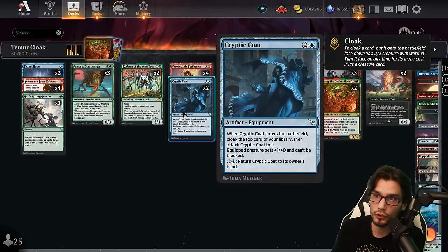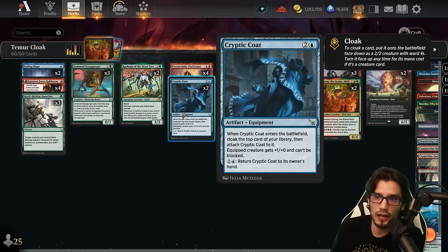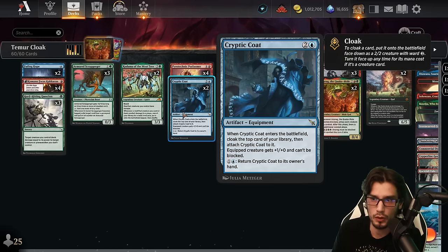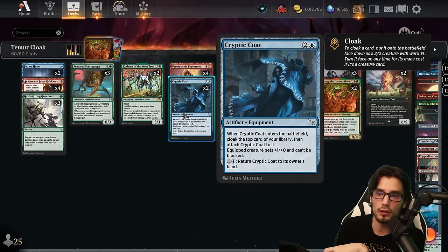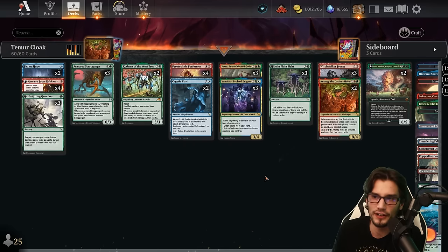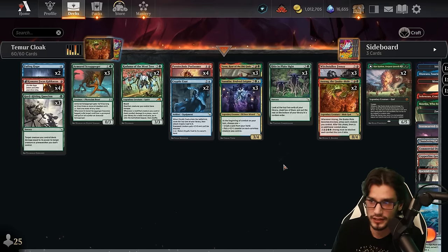Moving on to another new card in the deck — Cryptic Coat, three mana. When it enters the battlefield, cloak the top card of your library and attach the coat to it. Equipped creature gets plus one plus zero and cannot be blocked, which is great. Furthermore, we can pay two to return the coat to our hand. The unblockable is very, very good, as well as that free cloak — which is really nice within the synergy of the deck as a whole.